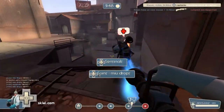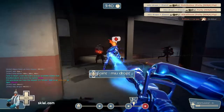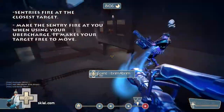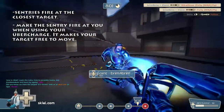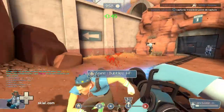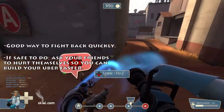During an Übercharge with the Kritzkrieg, you and your target can still be pushed back by sentries, sometimes preventing you from dealing enough damage to destroy it. Sentries fire at the closest target they see, so to avoid the person you are healing from being pushed back, jump in front of him right before using the Übercharge. The sentry will keep firing at you while your target will be free to do what he wants. When you are pocketing someone or running back into battle with a friend, asking them to hurt themselves if it is safe to do so will make your Übercharge meter charge faster, allowing you to fight back more quickly.